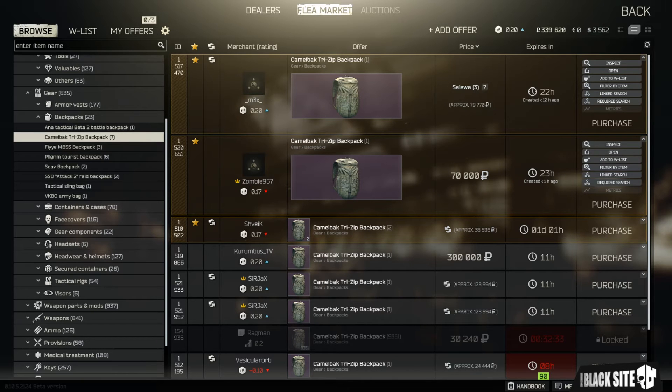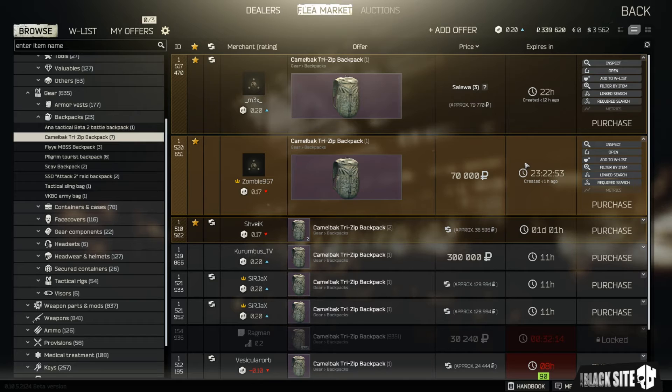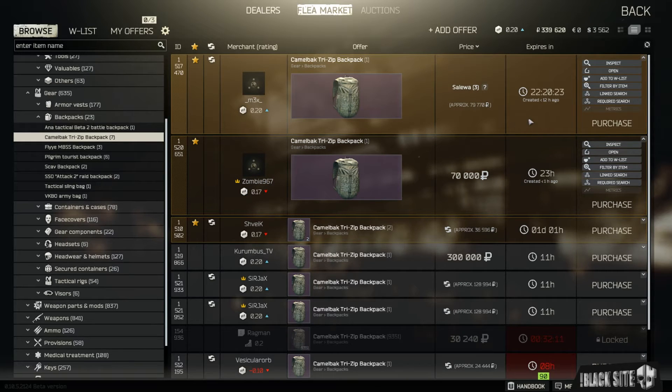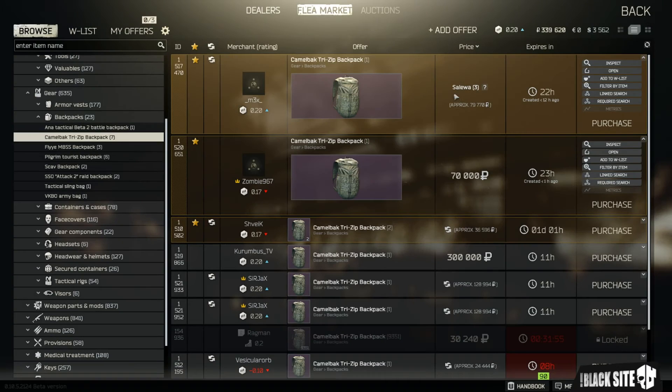Purchasing these items is very straightforward. For the cash one, you just click purchase and it will let you select the amount if appropriate, then confirm that you want to buy — for example, 70,000 rubles — and click yes. I'm not going to do that because it's not worth 70,000 rubles. The trade item is similar to how you hand in task items. When you click purchase, it brings up a screen and allows you to select those items from your inventory so you can determine which of your own items you want to trade.